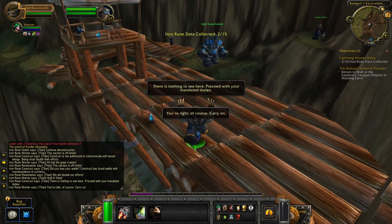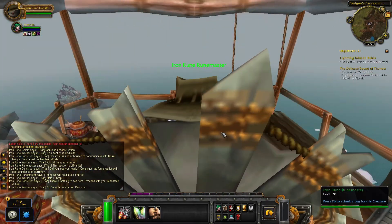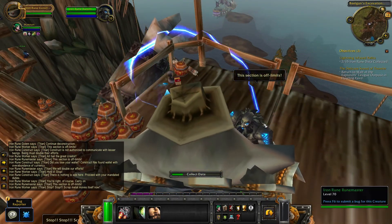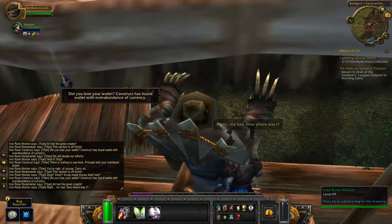Press 3 on the keyboard to make dwarves go away. Press 2 on the keyboard to suck the crystal into your body. You need to collect 15 crystals total.